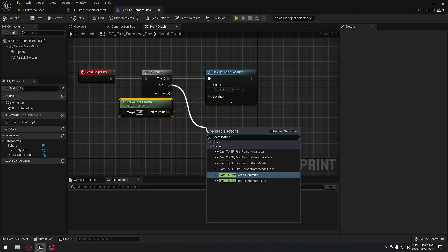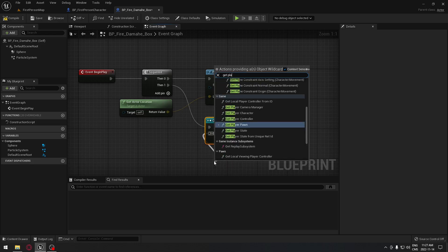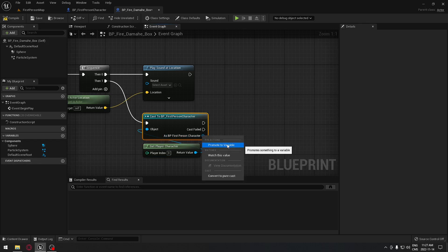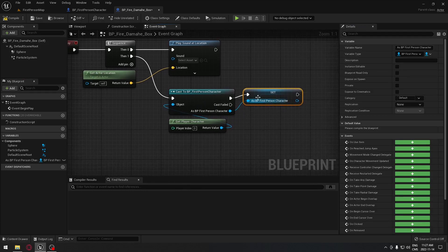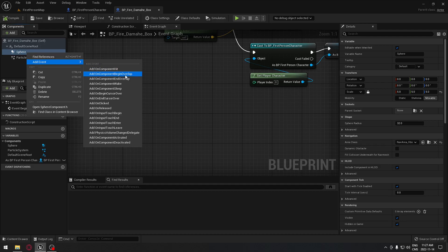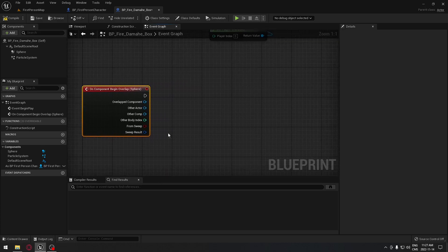From the other pin — pin number one — we're going to cast to our first-person character, and the object is Get Player Character, which is pretty standard. We'll right-click the cast result and promote it to a variable so we have a reference to our character if we need it in this blueprint. Now if we click on the sphere collision and right-click, we can add an event — we're going to add the Begin Overlap — and from that we'll start the logic to lose health.